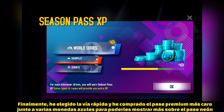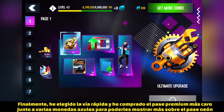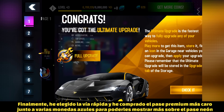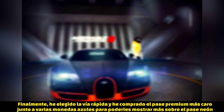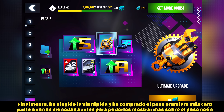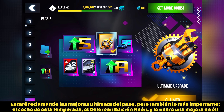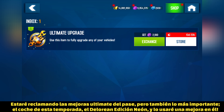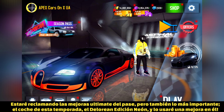I decided to take the fastest and most expensive approach, getting the most expensive premium pass available during this neon season, which cost me around 25 bucks. I also spent a few other bucks getting some extra blue badges in order to obtain more rewards from all the pages I have unlocked on this neon season. As you can see, I'm claiming the ultimate upgrades available in the season.